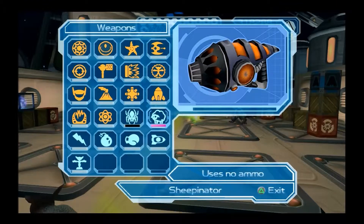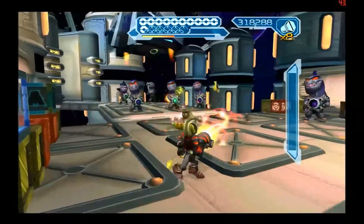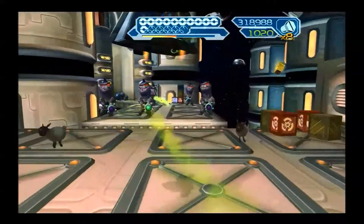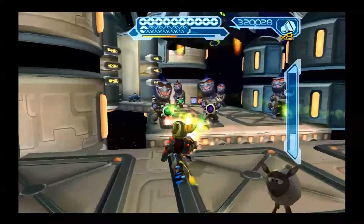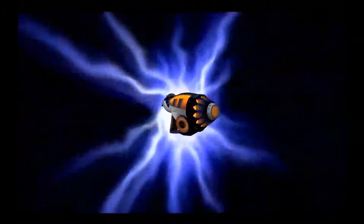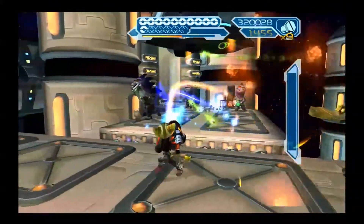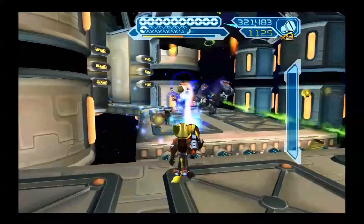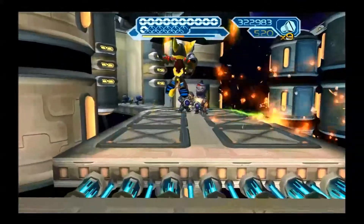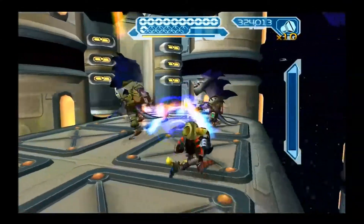Welcome back to Let's Play Ratchet & Clank: Going Commando, I'm Nye, and the Sheepinator is about to level up. The Sheepinator becomes the Ultra Sheepinator, which creates the Black Sheep. Not only does it have a much longer range, but the Black Sheep will act as decoys, and if they get close enough to an enemy to touch them, they will explode.